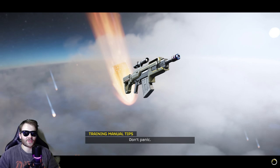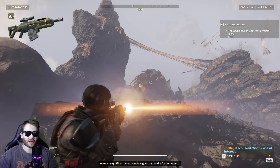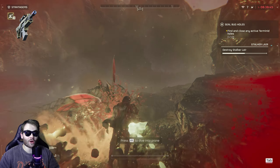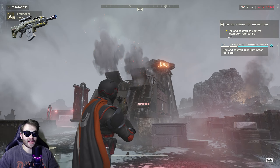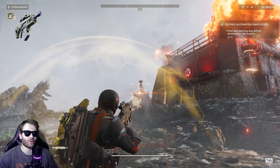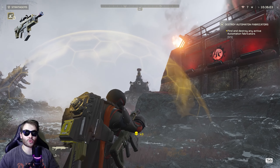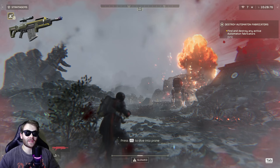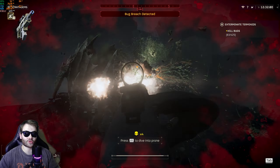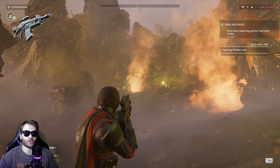Holy hell I love this eruptor so much already. My first drop in with it and I got to pop the most satisfying pimple of my life. It's an absolute beast at closing bug holes, destroying fabricators, and it handles a lot of the enemies with ease. It doesn't have anywhere near as fast a fire rate as the grenade launcher, which keeps that as a viable stratagem weapon as well. This will be great for a heavy hitting primary and then bringing one of the stratagem machine guns along for dealing with the small trash. I can already tell I'm going to get a lot of good use out of this one.